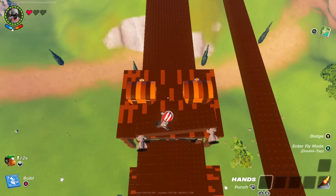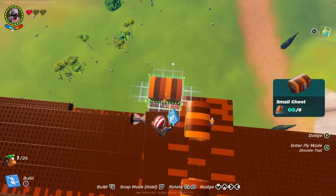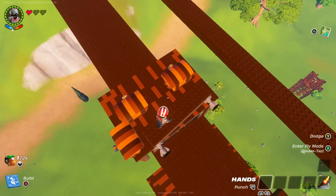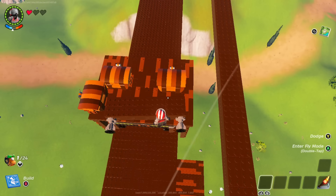However, by using a block that does not possess the capability to build off the sides — for example, a chest — we are able to securely pin the thruster block down and keep it from flying off the platform when engaged. You can nudge the thruster block into position once chests have been placed down without worrying about losing your thrusters.